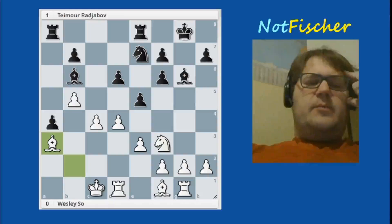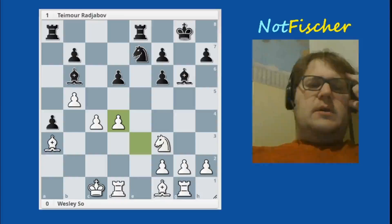Bishop a3, just to stop that pawn — good move. Pawn takes, pawn takes. Now, what did I say earlier? Rooks like open files. This rook had a4, this rook had a pawn in its way, and so that's why Rajabov took on d4. Now the e-rook has its open file.